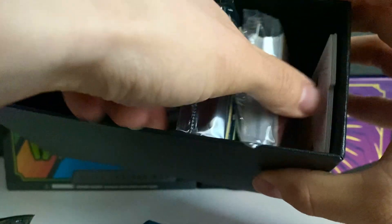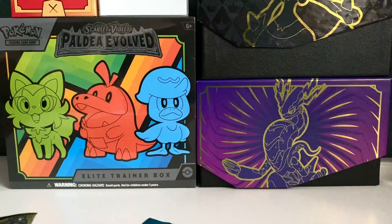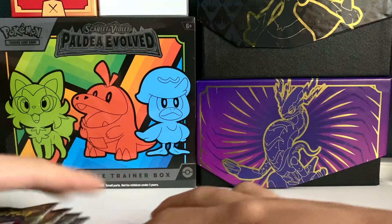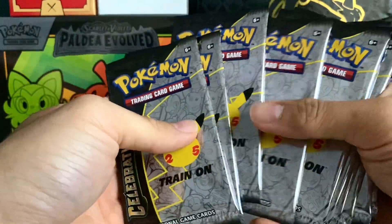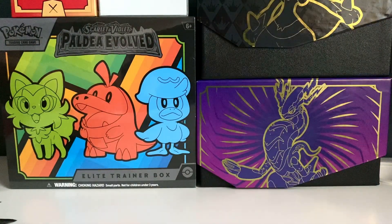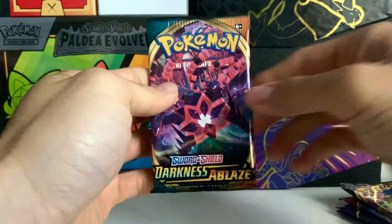Not much to show accessories-wise — we've got the energy cards, the deck dividers, the sleeves, your dice, and damage counters. You know, your normal ETB stuff. Let's count the packs: 1, 2, 3, 4, 5, 6, 7, 8, 9, 10. Was it 10? I thought it was 11 — my bad. It was 10. And then we got a 5-pack, so let's start with Darkness Ablaze.